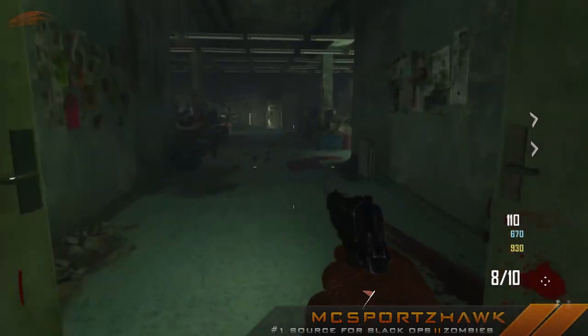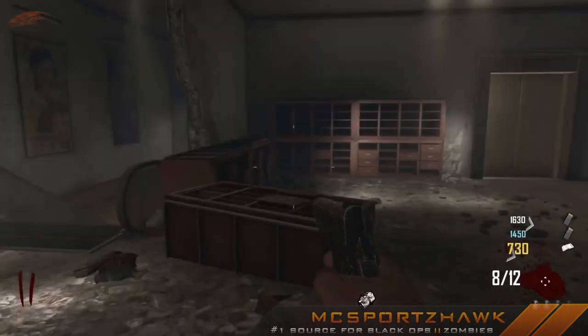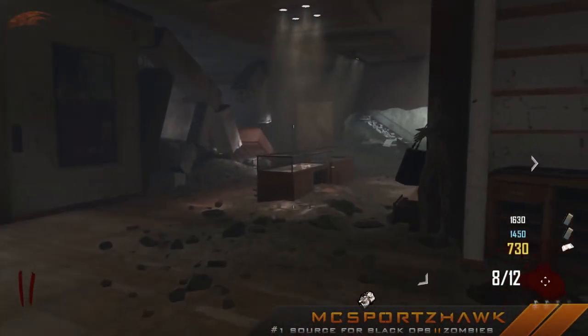That's pretty easy to find. The next teddy bear — you're going to need to go through those two doors right there, go downstairs, and you'll find the second teddy bear right over here in this cup cabinet, well lit up. Just click that one and then you can go to the third one.